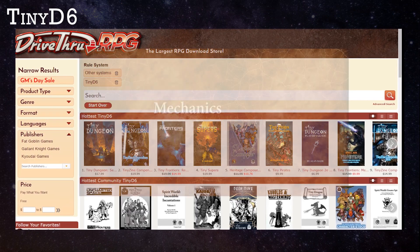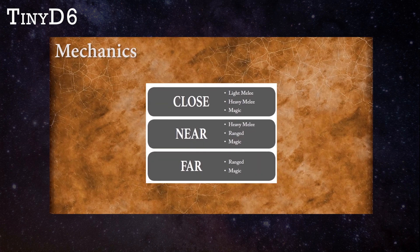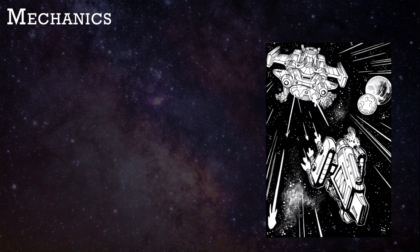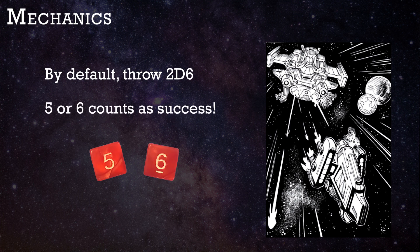Despite the fact that I've already covered the Tiny D6 rules in a previous video, I'm going to cover them again for this review of Tiny Frontiers, just so you don't have to click around on my channel. The mechanics of Tiny Frontiers are simple. At default, you throw 2D6 to make a check or save. A 5 or 6 is a success; everything else is not a success.